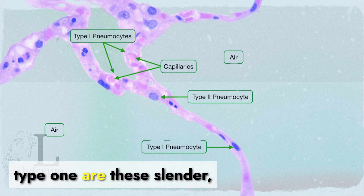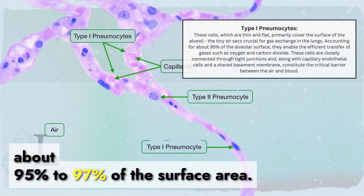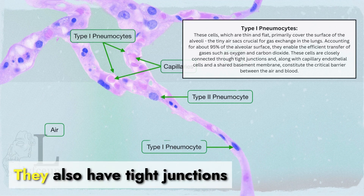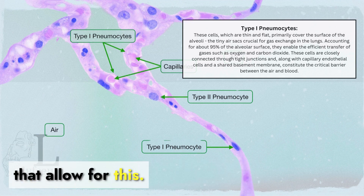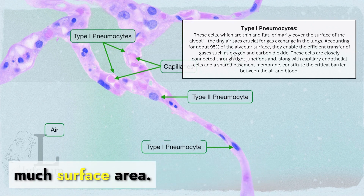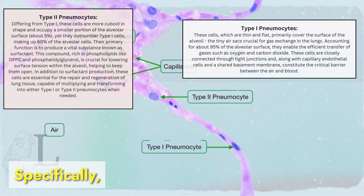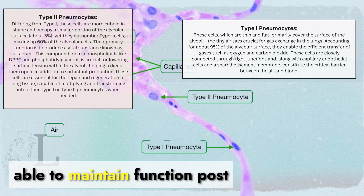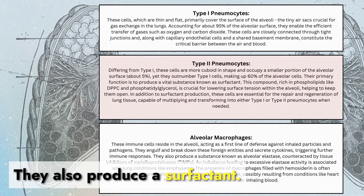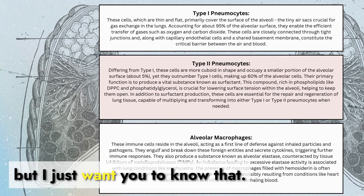To summarize: type 1 pneumocytes are the slender, flat cells that cover about 95 to 97% of the surface area and are responsible for the transfer of gases. They have tight junctions and help with the stability of the alveoli because of the surface area they cover. When we think about regeneration, we think about type 2 pneumocytes — they maintain function post damage. They also produce surfactant, but that's a whole other video.